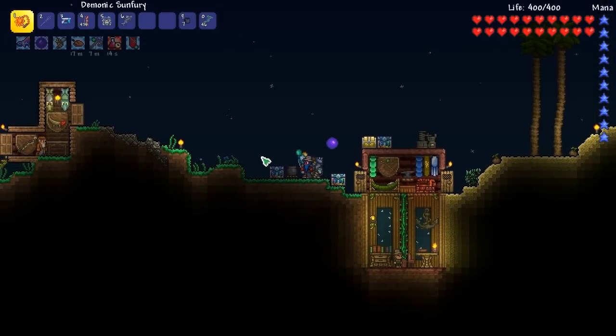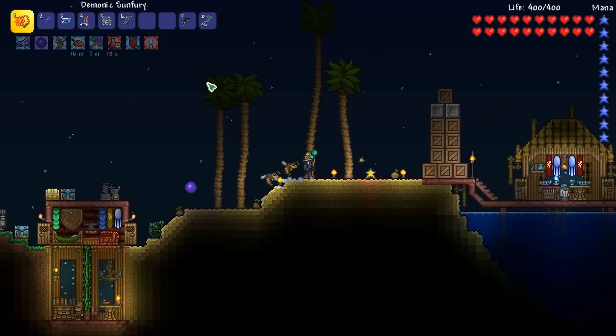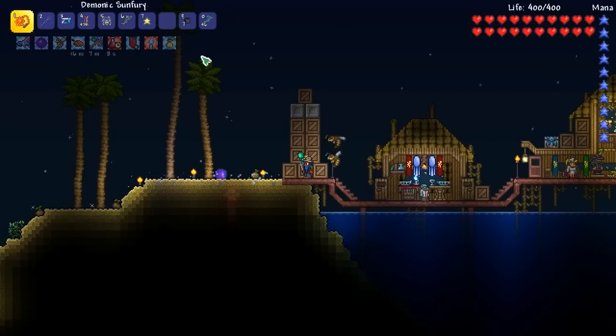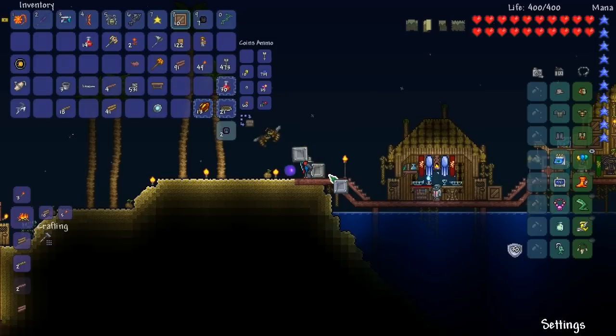I can put all these potions away then — well, no, I need those. Those are pretty useful. So yeah, let's open up some crates, shall we? Let us open up some crates. I don't care if I use them as a design, we're gonna open them up and see.